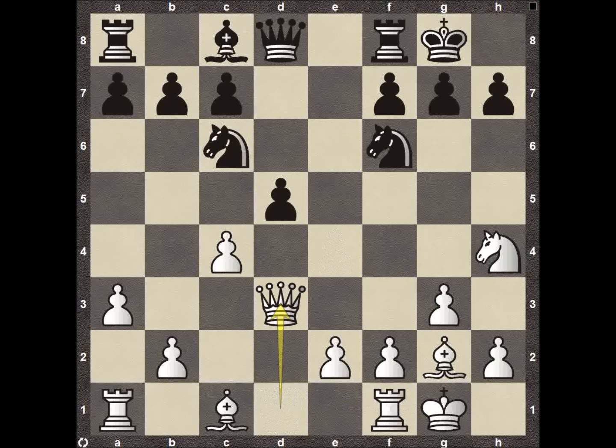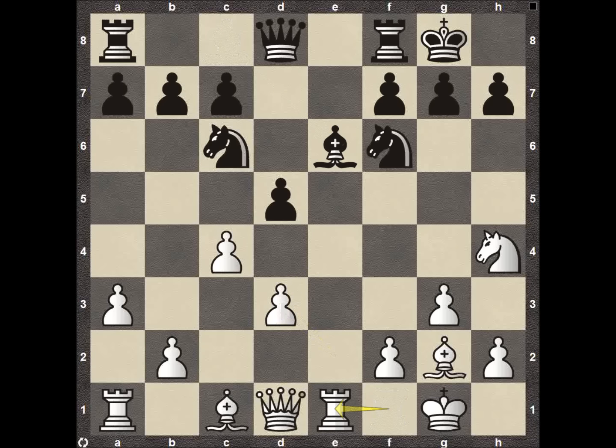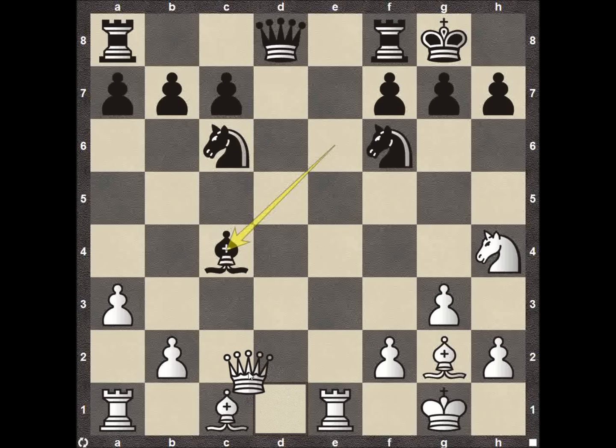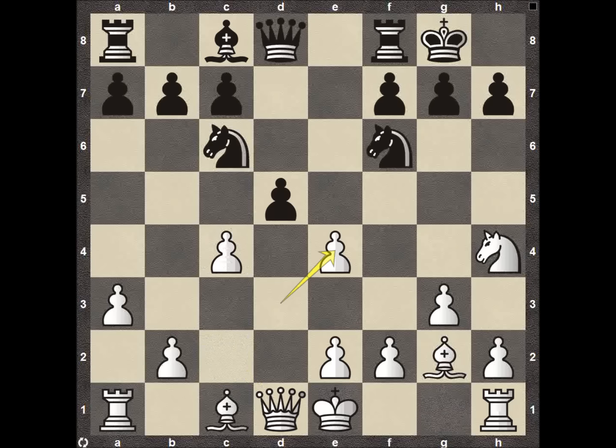Instead he castles on the king's side, and after the pawn takes, the queen recaptures. Even if you're going to recapture, recapturing with the pawn makes a lot more sense. After pawn takes on D3, bishop E6, rook E1 threatening the long E file, pawn takes on C4, pawn recaptures, bishop captures — we could play queen C2 threatening the bishop, and if the bishop moves, the bishop can attack on C6 creating doubled pawns.